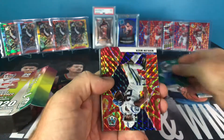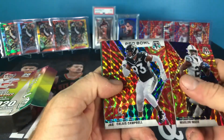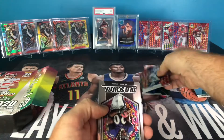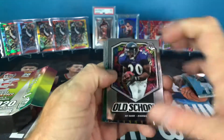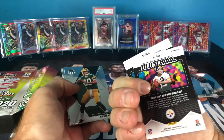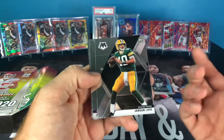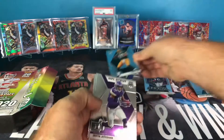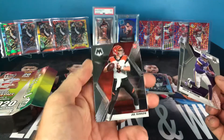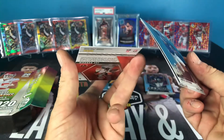For our parallels we have a Kenny Golladay, then we have a reactive gold of Marlon Mack, Calais Campbell Pro Bowl, Jason Taylor, and Von Miller — not the greatest. We do have an old school of Ed Reed, an old school of Terry Bradshaw, and that's a green parallel. Jordan Love — pretty sweet, I can sell that guy all day long for like five to six bucks. Justin Jefferson, Jerry Jeudy, and Joe Burrow right there on the back — very awesome.